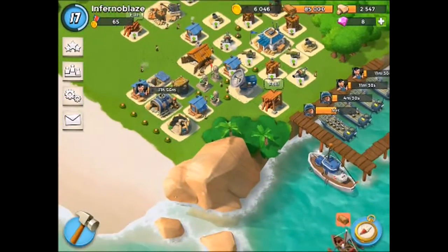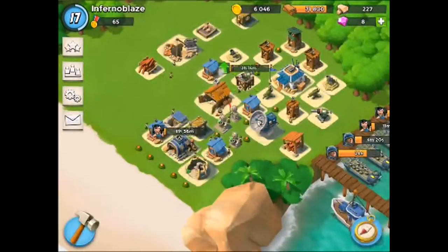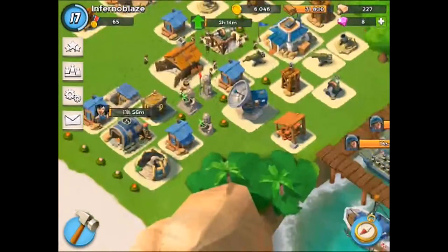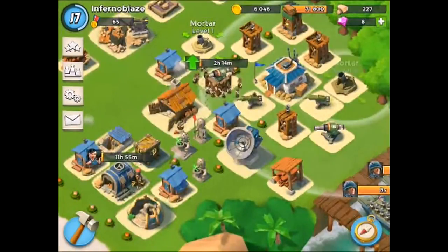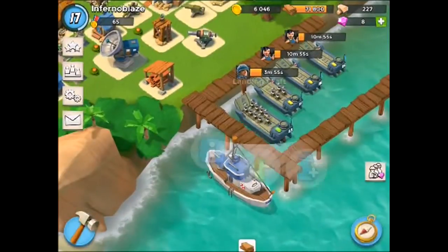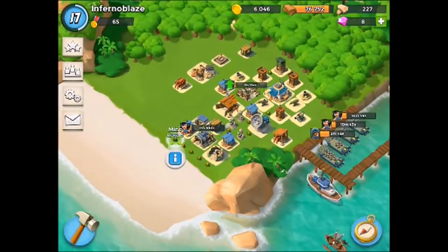There are different resources: gold, wood, stone, and steel which I haven't unlocked yet — you'll probably see that in future videos. Let's upgrade this cannon. Cannons are basically one-shot kill with a lot of damage but a long reload time. The mortar is the same as in Clash of Clans — low damage but a giant radius, so it's good for taking out riflemen and stuff.